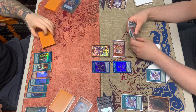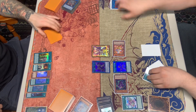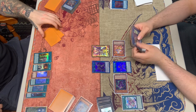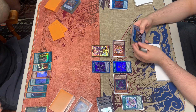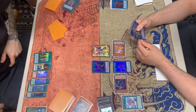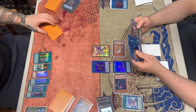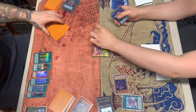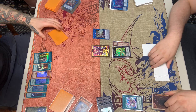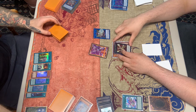We summon out two more monsters — the Light as well as the Dark — again in defense position, not our best play. We think about going into Access Code, but it's not game and he has other cards in hand. We summon Access Code gaining the effect of 3, then overlay into the XYZ. Access Code is 5300; we attack for 2300.